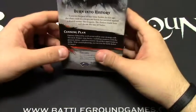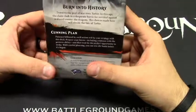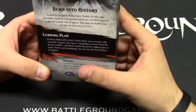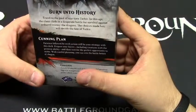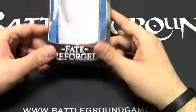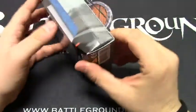Let's check out the back. For this particular deck it says: Cunning Plan. Patience followed by swift action will be your strategy. With this deck, prepare your forces, including creatures with the prowess ability. And then wait for the perfect opportunity to strike. With careful planning, you can win the battle before it's begun. So apparently you have to wait for the battle and then win before it's begun at the same time — that seems like a poor strategy.